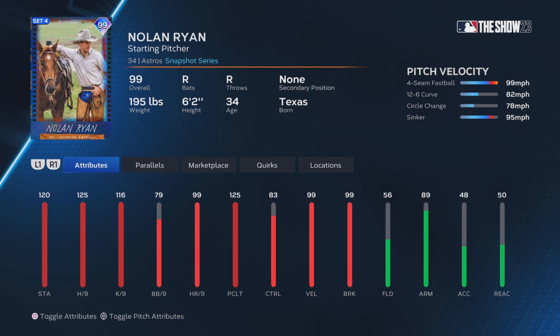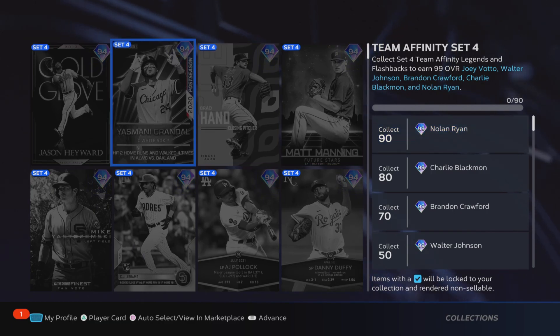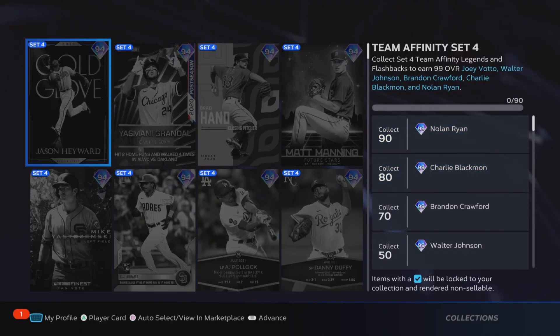Even Charlie Blackman plays way above what his attributes normally suggest, and his attributes on this card are just absolutely insane — I'm really looking forward to unlocking and using those cards. Let me know what you guys think about Team Affinity and the Team Affinity collection. Make sure you hit that subscribe button — we're so close to 1,000 subscribers. I appreciate all of you for sticking around through the end of this video. See you guys in the next one. Peace.